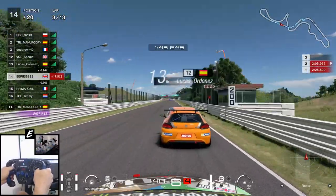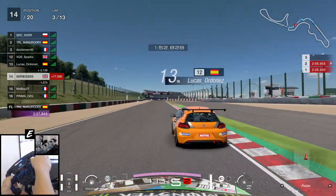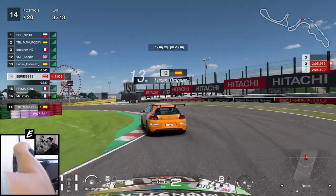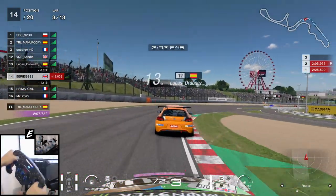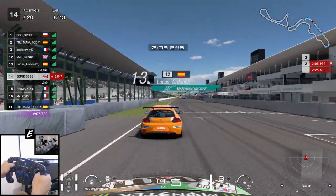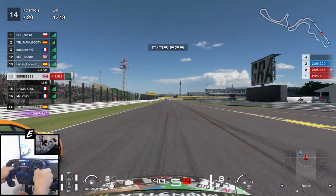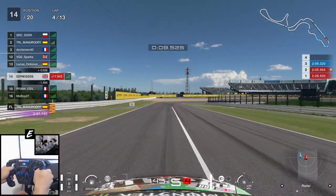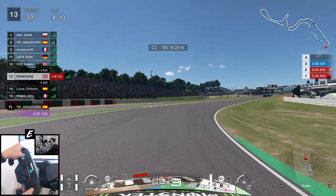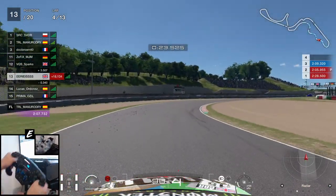Coming into the first part of Spoon, the Spaniard at the head of the pack goes wide, and as three of them serve penalties we go up from 17th to 14th. We're now right behind and thinking about a move on the Spaniard — or to pay him the respect he deserves, address him by his actual name, Lucas Ordenes. For those who don't know, Lucas deserves respect because he is the inaugural GT Academy winner, who became a professional racing driver by winning the competition — the old-school version of Igor Fraga. Since winning, he's raced at Le Mans, the European Le Mans Series, and in the Japanese car series. He's also part of the Spanish commentary team at GT Sport Live events.